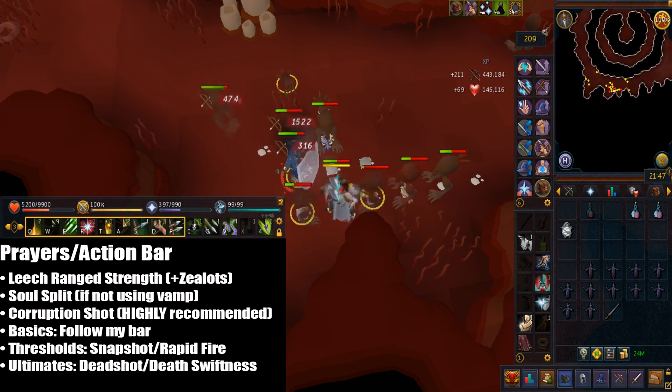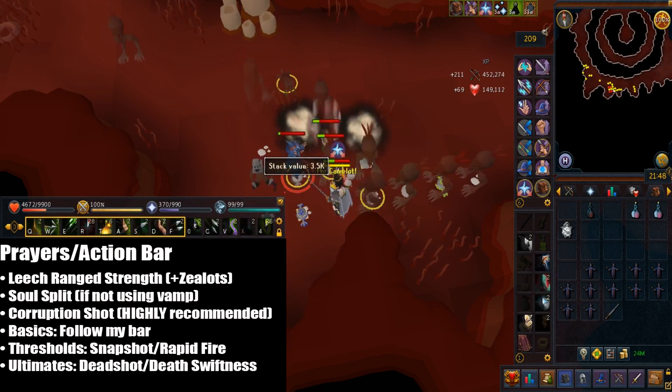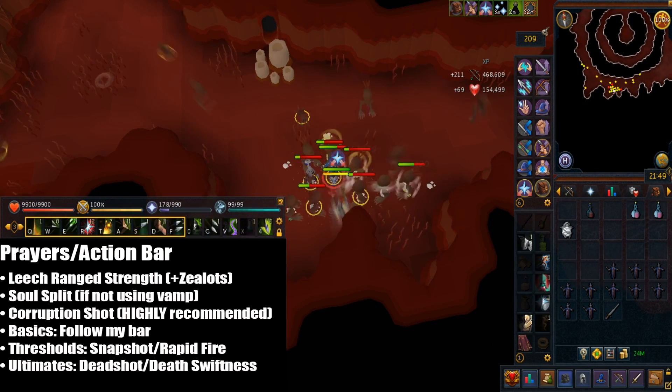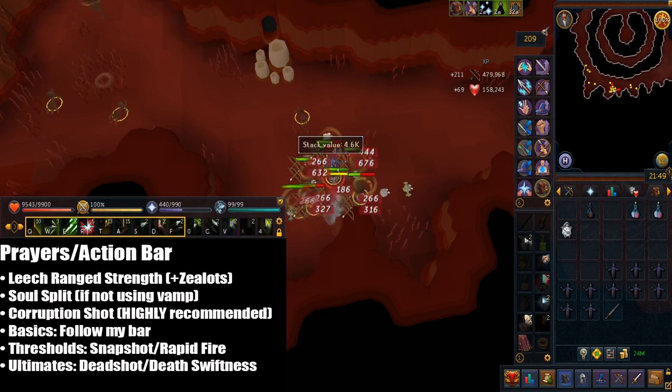Tuska's wrath does not work with chins so don't put it on your action bar. You don't really need any thresholds but it's nice to use snapshot and rapid fire once in a while. For ultimates you can either use Death's Swiftness or deadshot, which can instantly kill a pack of Abyss creatures.